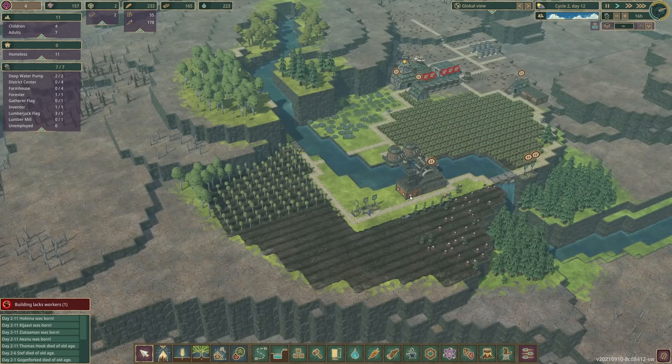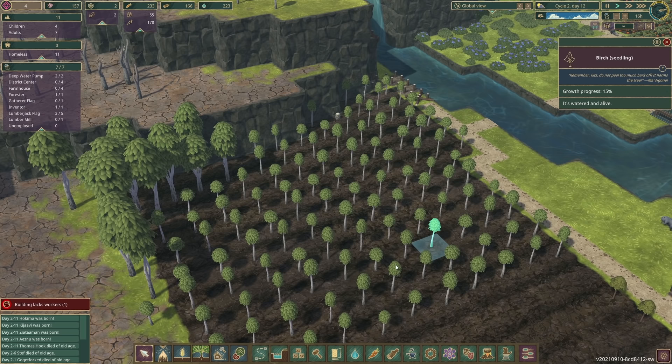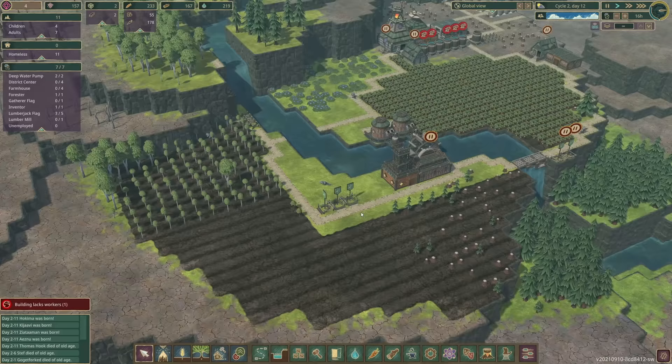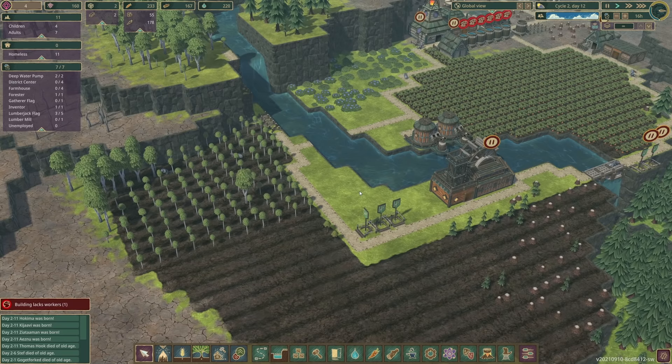Let's check how our beech saplings are doing. 35%... 56% - some of them are about halfway ready which is very nice, because at the moment we don't have anywhere to get wood from. We've just got these last remaining trees and that's all of our wood gone.